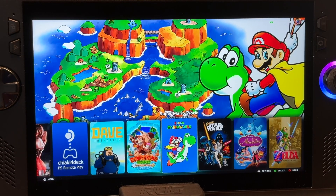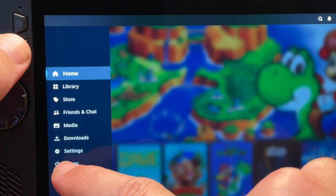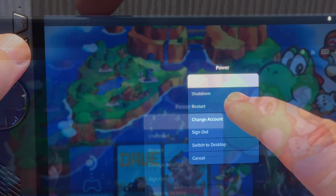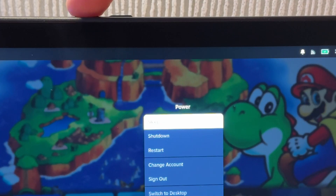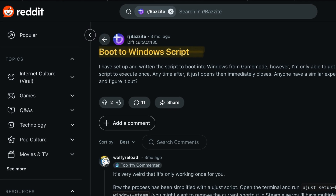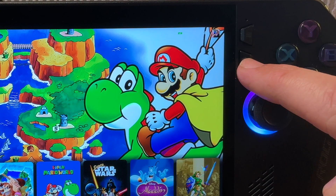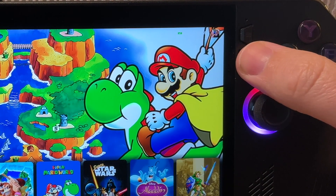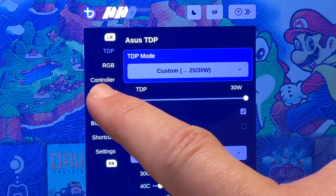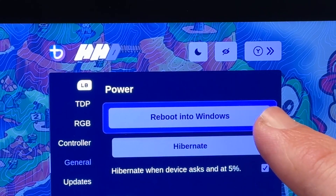Tip nine is one of the most used features: booting back into Windows if you have a dual-boot setup. Previously you'd press Steam, then Power, then Restart, and hold the volume-down button to enter the BIOS. There is also a boot-to-Windows script available online. But honestly, it's easiest to simply triple press the Armoury Crate button, go to General, and select Reboot into Windows — so easy.